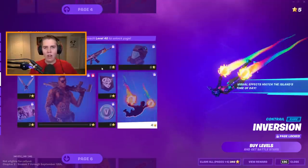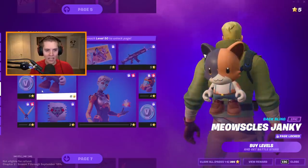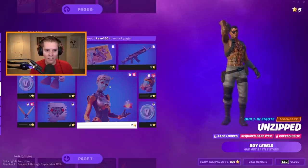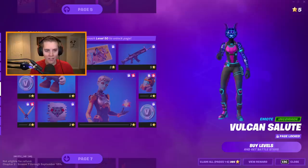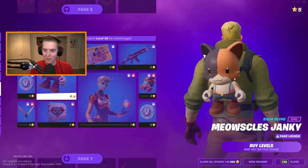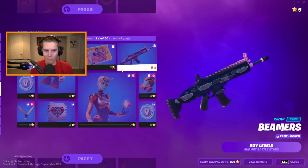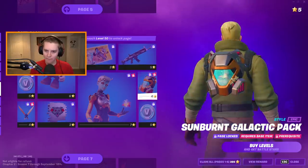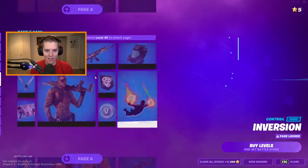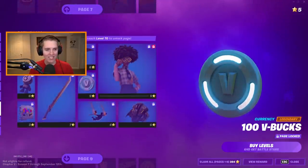This Battle Pass — do not blame me, blame Epic. We're on page six now. There's no longer any numbers — this is literally just on the sixth page. The Vulcan salute, that's cool. Meowcicals. More V-Bucks. A pretty cool gun wrap — I like that. Galactic pack. More V-Bucks. The same katanas — I guess they're called kitanas. Get it? Epic is just so funny.